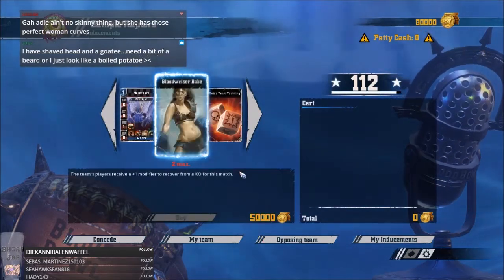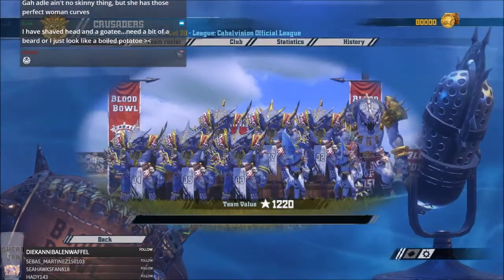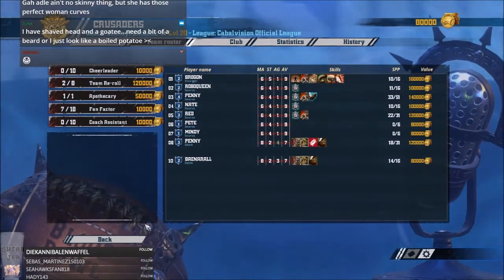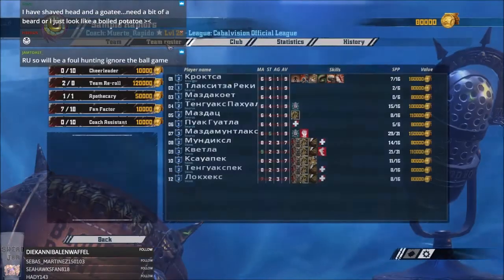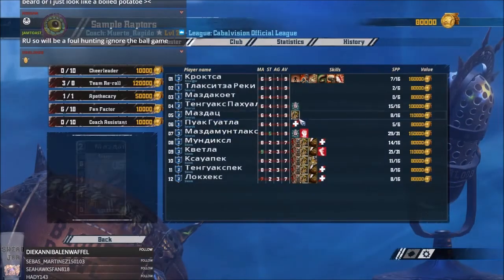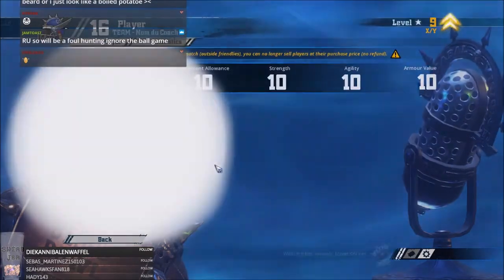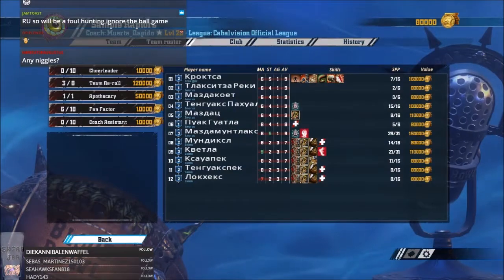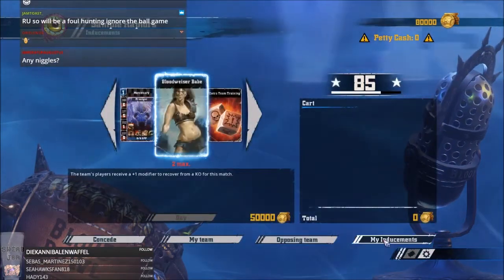Did he induce anything? No, he didn't cheat anything. So I've got the mighty blow advantage, haven't I? Two mighty blow guys and he's got niggle — Saurus. And I've got tackle as well, so he's either going to get a Saurus mighty blow or a skink tackle mighty blow. Sneaky git. Okay. So this might not be so terrifying as it looks with the TV difference, but never mind.